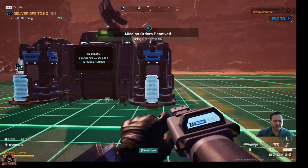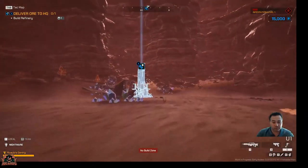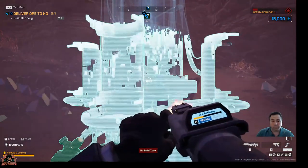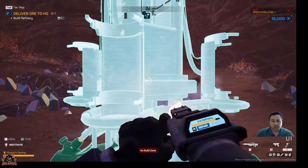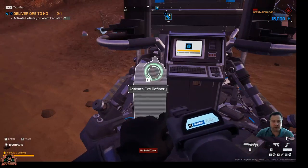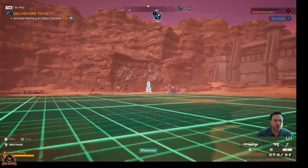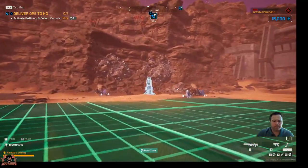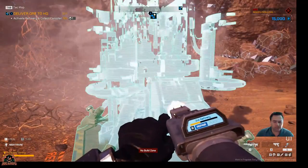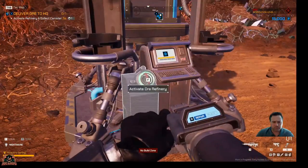Now move to the ore refinery blueprint. That must be them over there. Build a refinery — over we go, there's a blueprint. Now place and build the refinery. F to build the refinery, holding the F key down, and it starts its thing. I notice there's another one all the way over there, so let's crack on over there. Perhaps you could go to either one, but let's just build this one as well. Why not. Turn that one on as well.